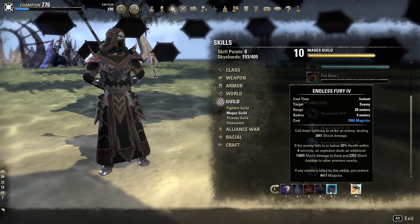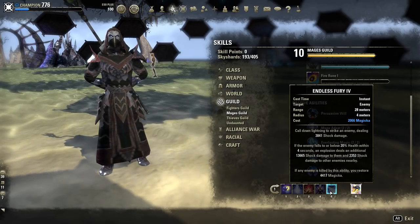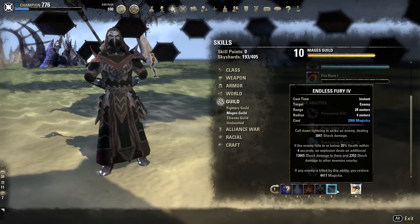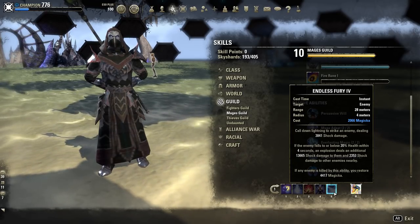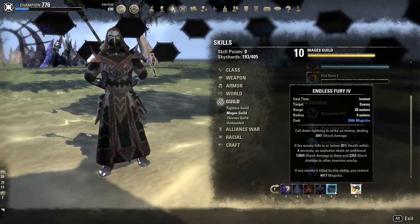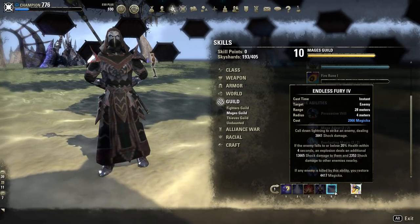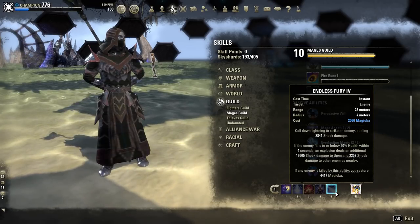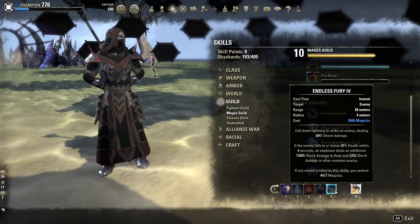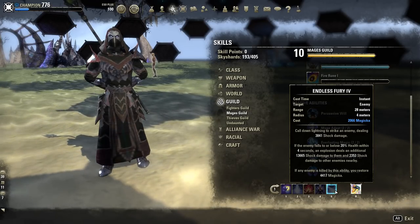Endless Fury also returns 4.4k Magicka when you kill someone, which is a lot. So when you're fighting multiple opponents and you manage to kill one, it will give you back a lot of resources to fight the others. You can apply this before or after you burst — personally I prefer to apply it before, so that the instant they fall below 20% they are dead.